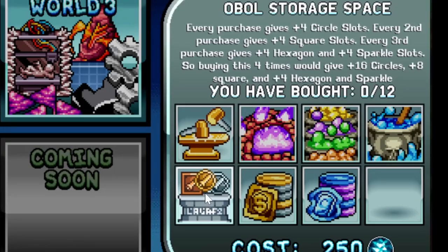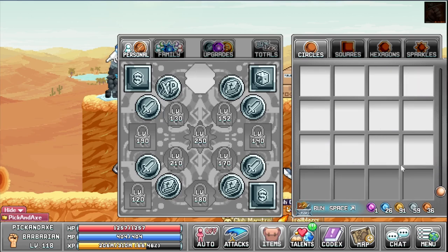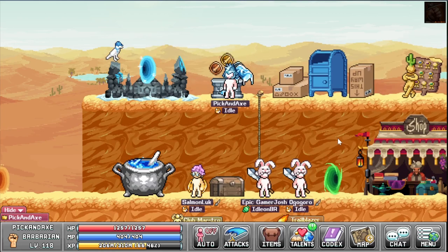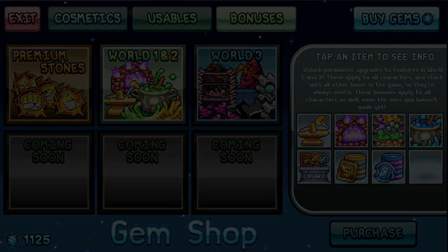For oval storage — as long as you keep logging in and checking the storage every now and then you don't really need this. That's pretty much all I would say. You get seven free rows of storage which is plenty. You may want to buy one eventually but you have plenty of other things to buy first.